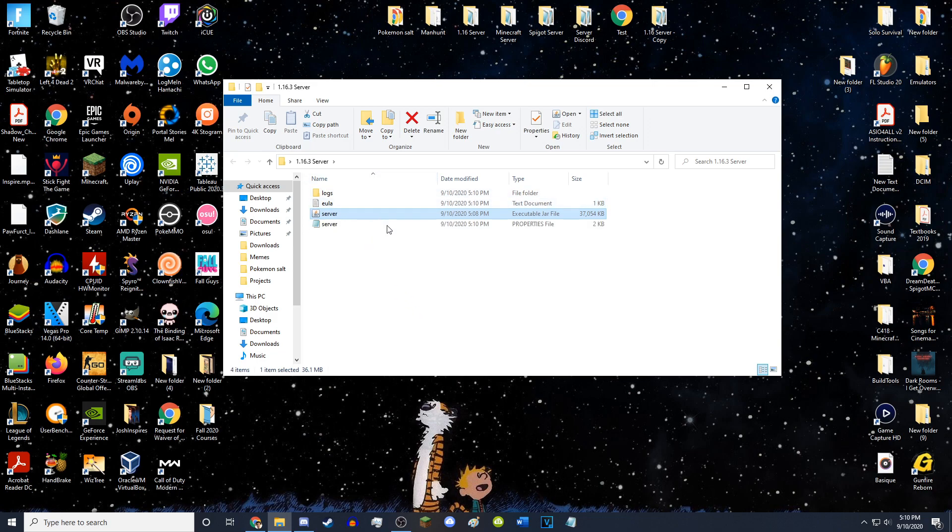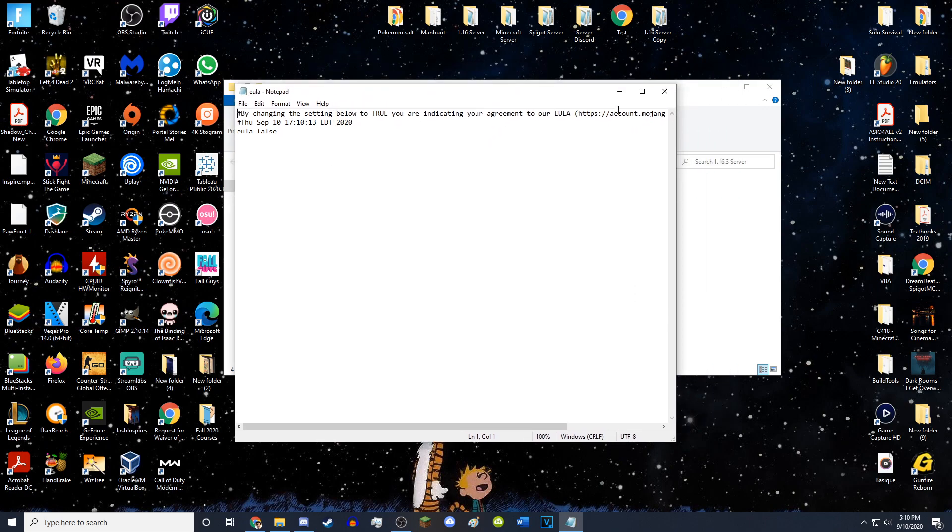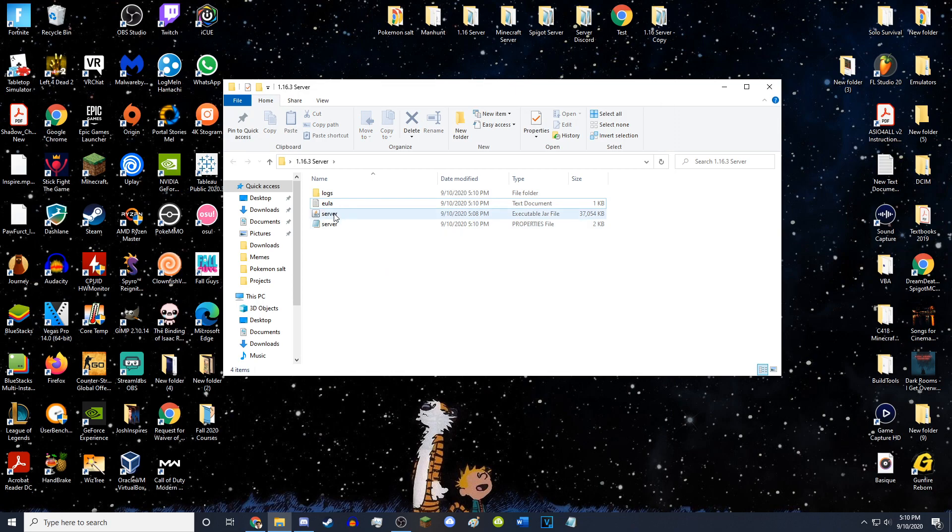You're going to get these files popping up and you're going to see this thing called EULA — it's a text document. Just double-click that and open it. It'll open a Notepad. What you want to do is change 'eula=false' to 'eula=true'. Then close it and save it. Then you can double-click your server again and it will actually pop up with the server.